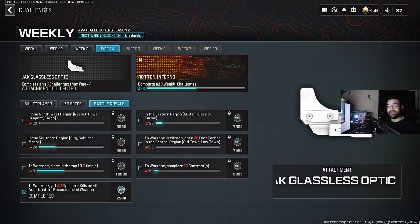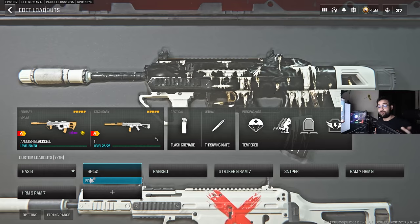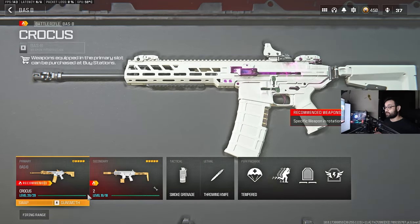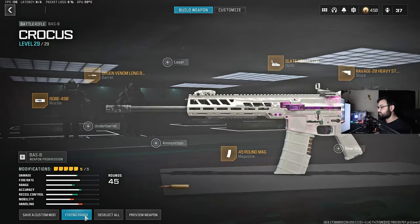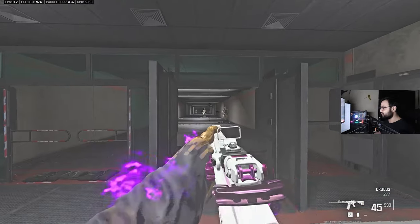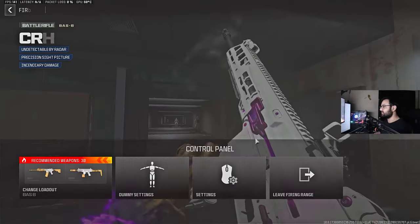Hello everyone, we have a new and very interesting attachment for this week's weekly challenges — a new optic called the Jack Lastness optic. I heard a few people saying that it reduces the visual recoil and makes it easier, especially for mouse and keyboard players. To test it out, this is what the recoil looks like with the Slate Reflector — the visual recoil, the shakiness — and on the Bass P, as you can see, it's pretty shaky.